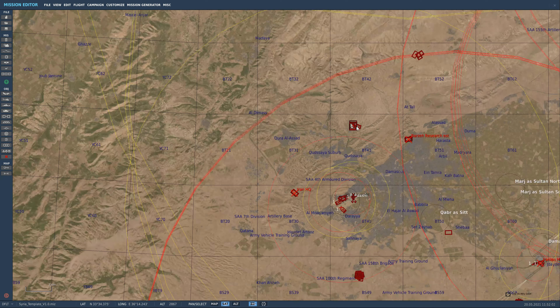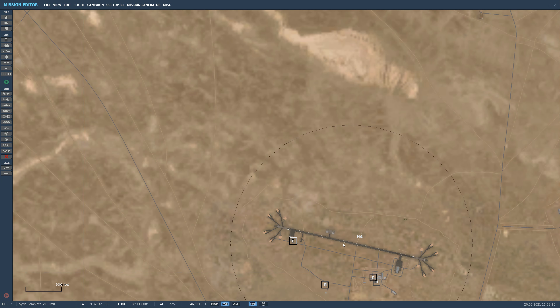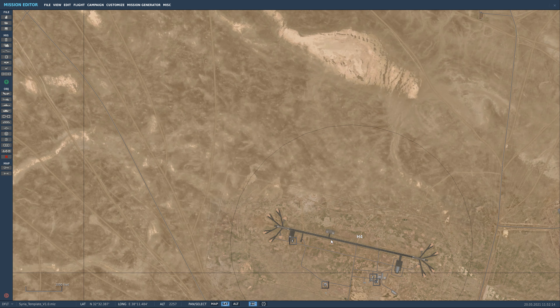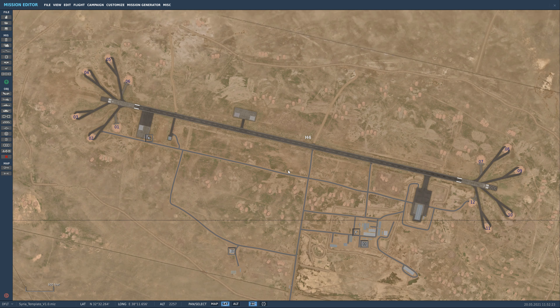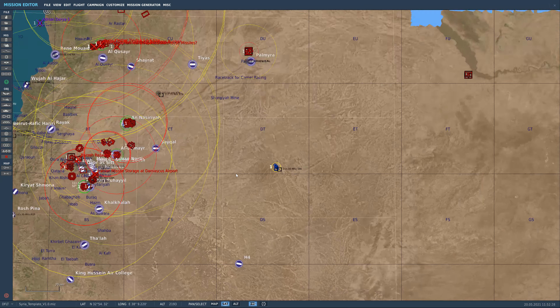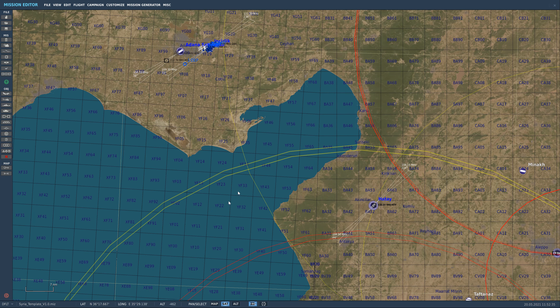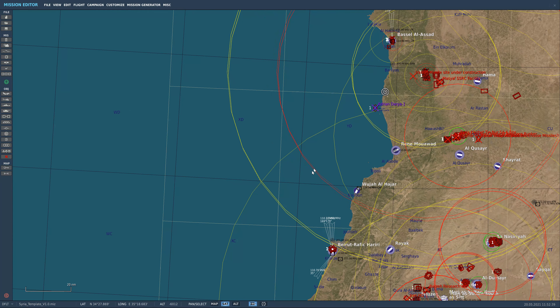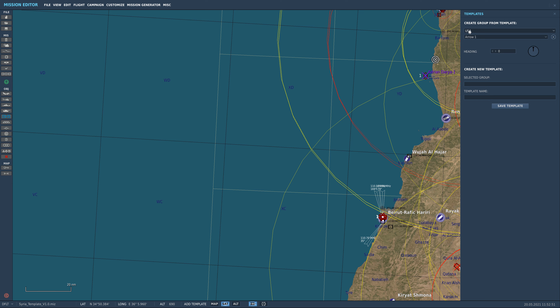You've got little things out here that you can plan your missions around. At some point during this series we're going to go through and start populating some of the airfields — I'll probably do that off camera and then come back and show you examples. You'll be able to download my progress at the end of each video if you are on my Patreon subscription. So we are going to start with a carrier group. As you can see, we don't have one implemented yet, so I'm going to show you what I've got. I already have a template set — we're going to go to Add Template.